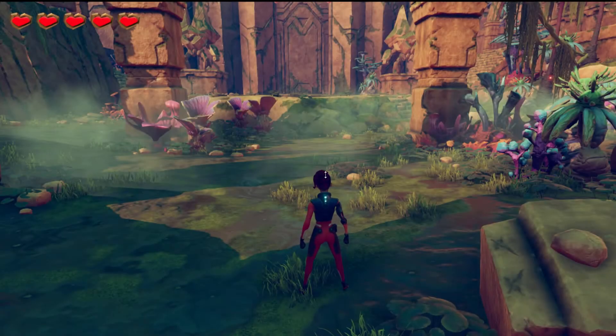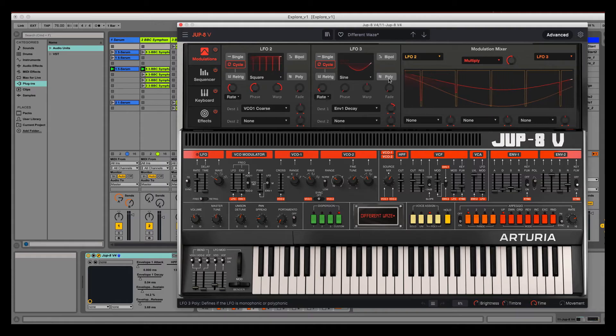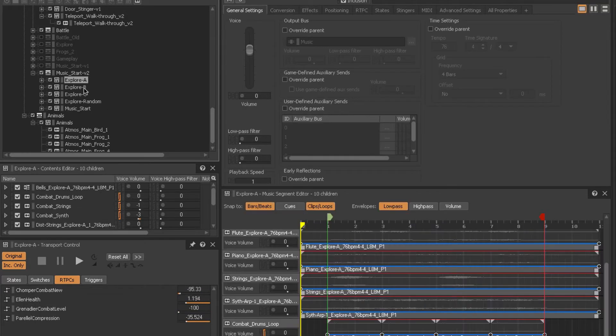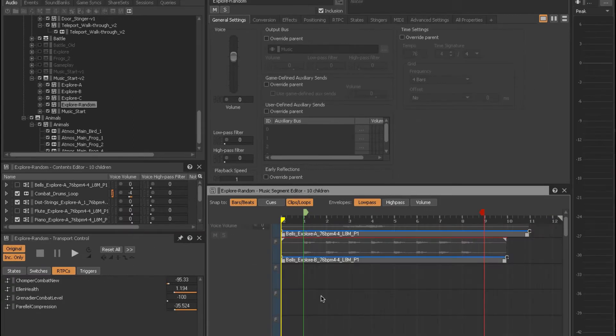I created interactive music for the level using Ableton for both the explore sections and the boss. The random music container tracks in WISE are a really great way to use parts of a musical section to randomize and extend the arrangement, and you can really get a ton of mileage out of some relatively small chunks of music.